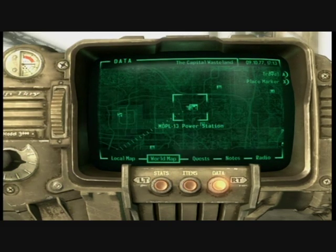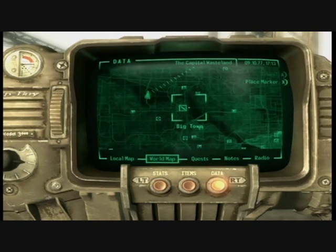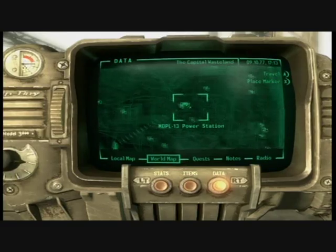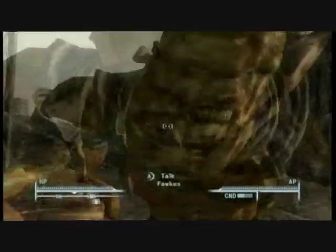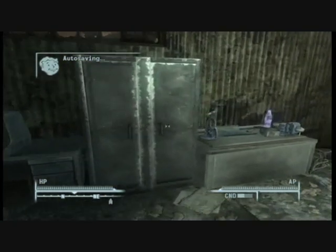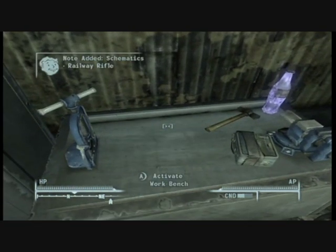And there's the Railway Rifle schematic. This one is at the power station. It's actually easy to get — no enemies really. It's on the opposite side of the power station in this little building, sort of outside the main structure. It's just inside on a workbench, and there it is on the workbench with a bottle cap mine next to it.